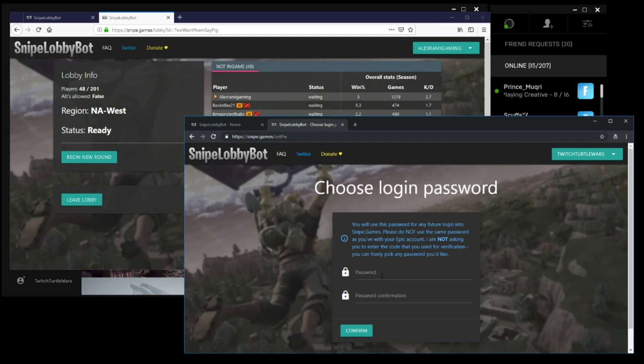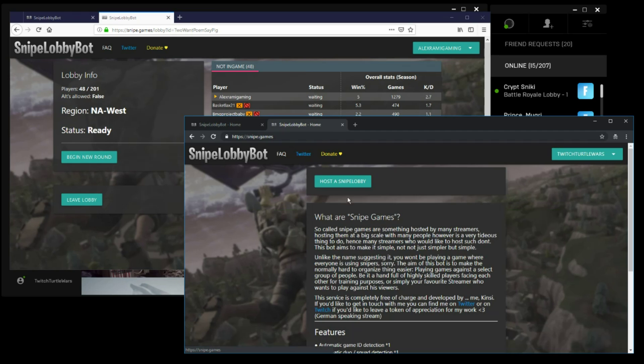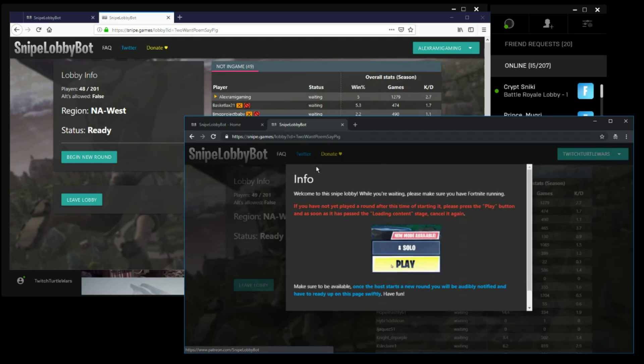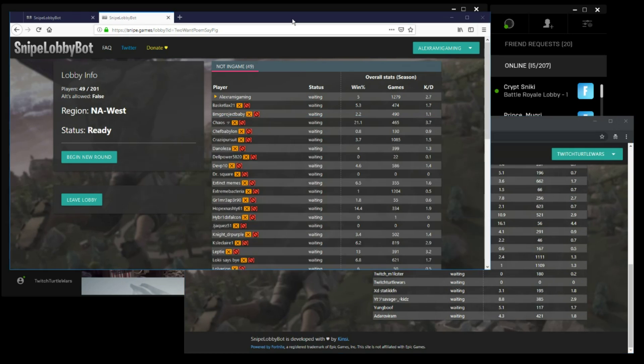I need to make a password now, so just choose a random password. Don't make it the same as your Epic password. Password success! If it says you want to add an alternate account, don't do it - just go back. Then paste my lobby ID and you can see it: 'Welcome to the Snipe Lobby. While you're waiting, please make sure you have Fortnite running.' Now you can see I'm in the same lobby with my main account. This is the window for Alex Rami Gaming, and this is the window for the new account I just added - Twitch Turtle Wars. You can see I have zero games played. I just added myself.